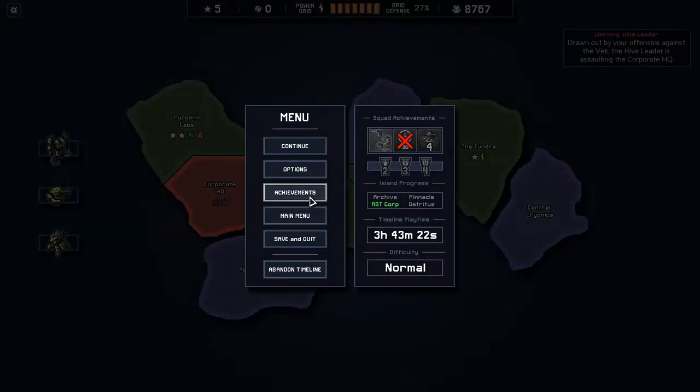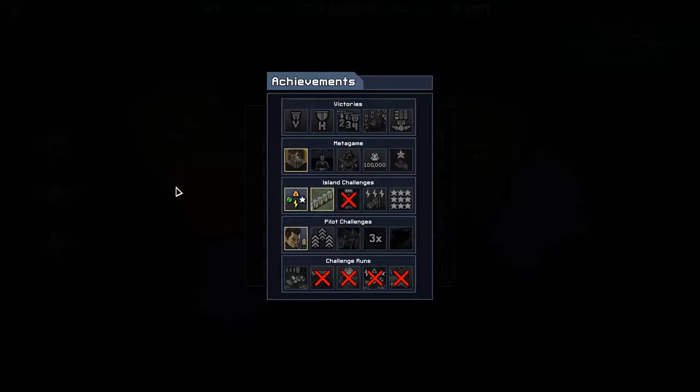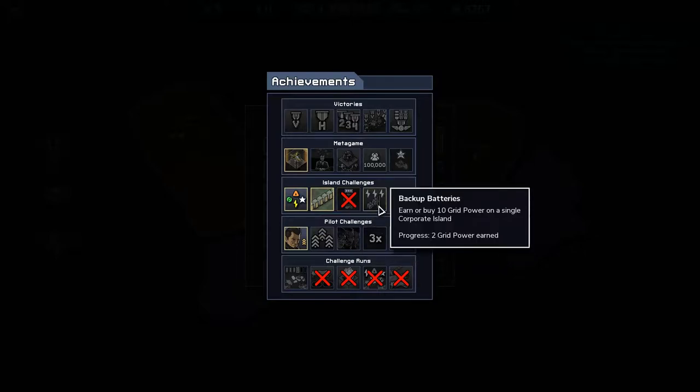Let's have a quick look at the achievements available. Island Challengers: Perfect Island, we did that previously. Defenders, we did that previously as well. Untouchable — finish Corporate Island without taking mech damage — failed on current island. Backup batteries — earn or buy a tin grid panel on a single Corporate Island — we're definitely not going to do that. Earn nine reputation from missions on a single Corporate Island, well we've got five. Those both seem really hard.